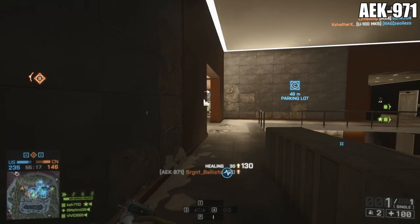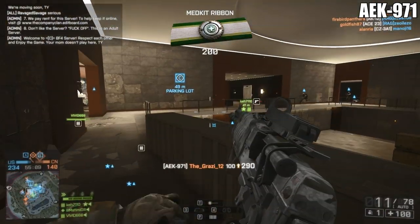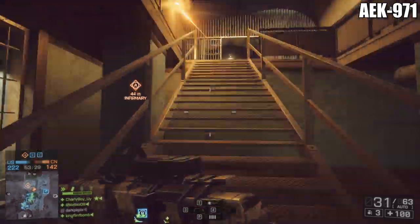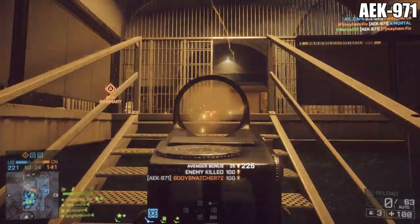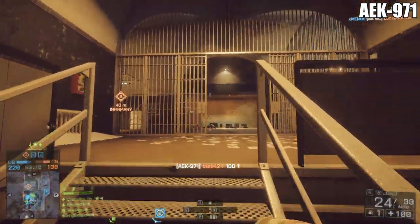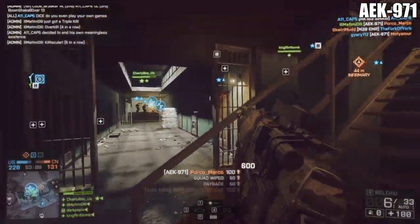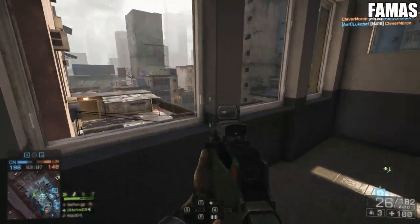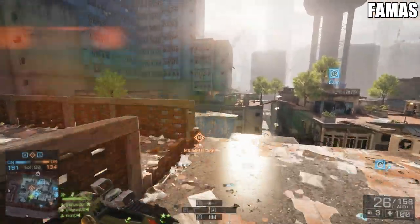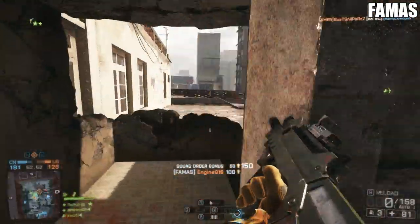In my opinion, the AEK is overall a more consistent gun. Its recoil pattern is very predictable — it always goes up and to the right, which is very easy to manage. It also has five extra rounds in its magazine, and while that doesn't sound like a lot, at 900 RPM you go through ammo very quickly. Having that extra ammo for the short reload, or when you have multiple targets, gives you a little extra breathing room. It also has only 100 fewer rounds per minute compared to the FAMAS, and the only real disadvantage you're ever in with the AEK up close is when you're going against someone using the FAMAS or the CZ-3A1 for the Engineer class.